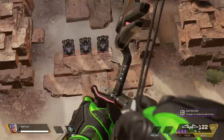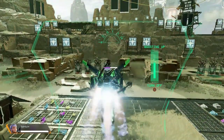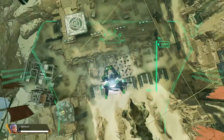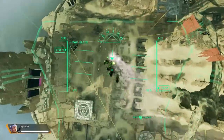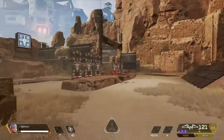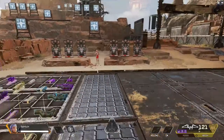Her jetpack is also unique — you can fly all the way up, but as soon as you run out of fuel, you'll fall straight down. Don't worry, there's no fall damage. Her ultimate lets her boost with teammates and fly all the way up — it's great for recon, highlighting all enemies below. It's also great for getting out of the storm. Those are all her abilities, and this is how you play Valkyrie.